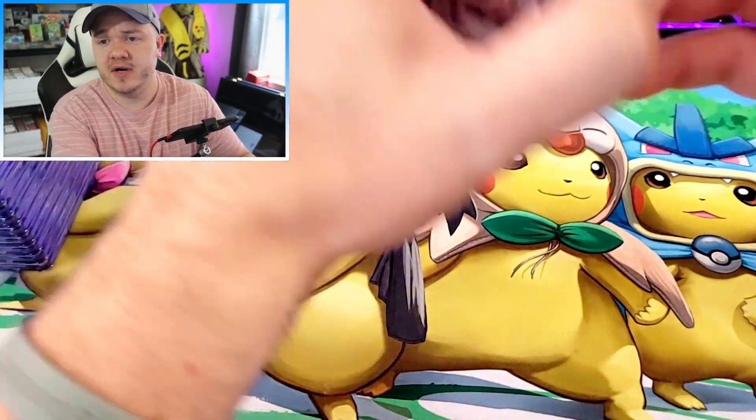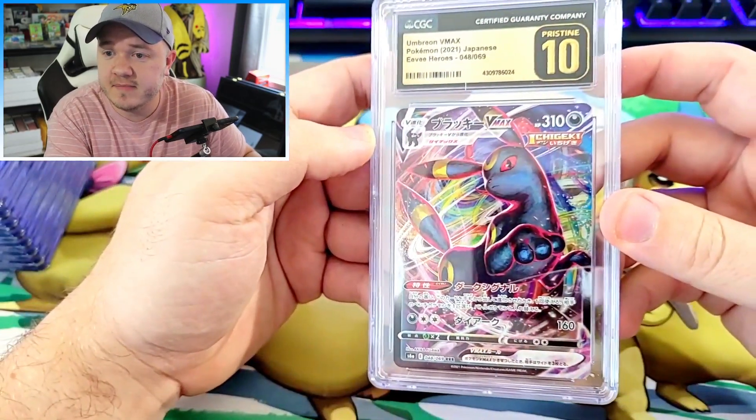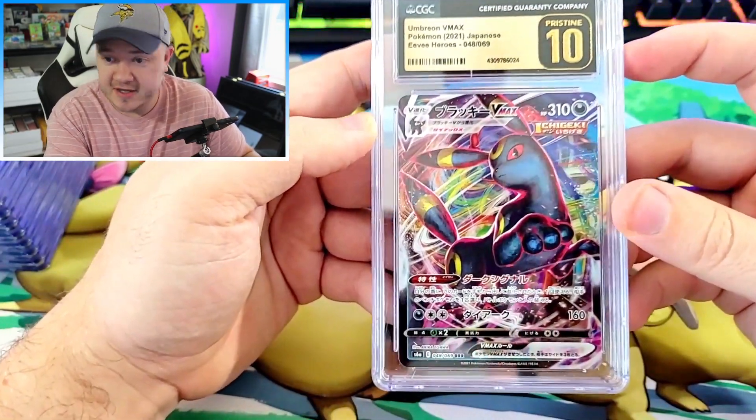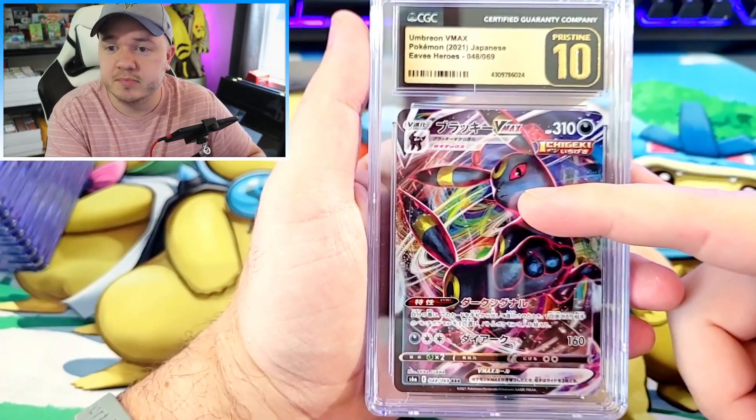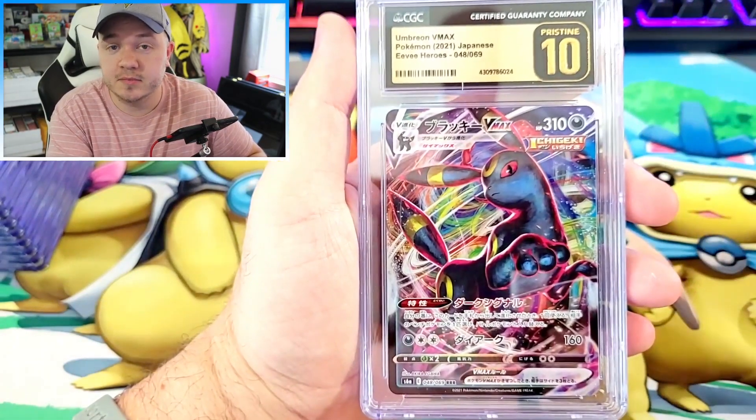Next up we have a couple other Umbreon. I decided to send in one of these Umbreon V-Maxes to try and shoot for a Pristine, and we got the Pristine. I figured it would look really good because Umbreon is black and gold and the Pristine labels are black and gold.